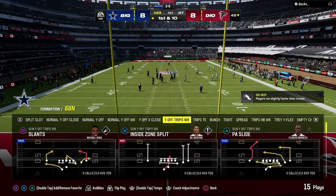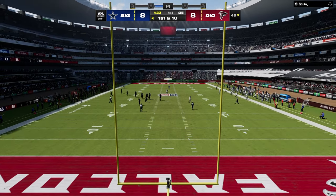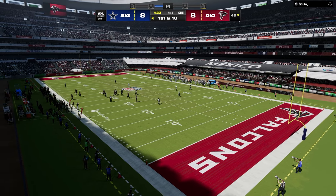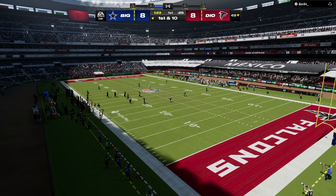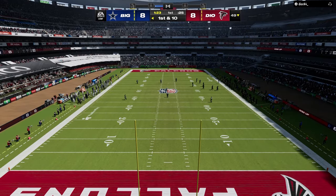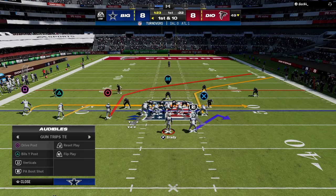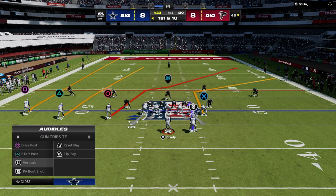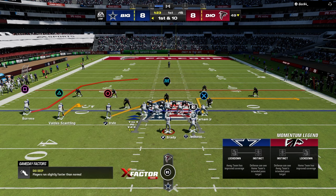I heard this one time from David T — he said defense is just adjusting to what the offense is doing, taking away the main things. Don't let them have the layup throws. We were able to take away double post, which is what he wanted to do. When I'm in the middle of the field like this and I'm in trips, the routes work a little bit differently, so I like to go to my tried-and-true flat zig. There's a lot you can do with it.